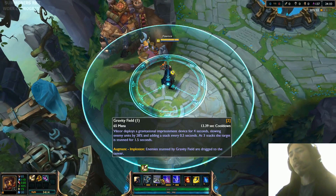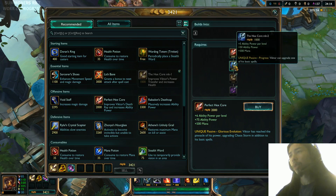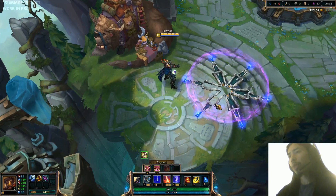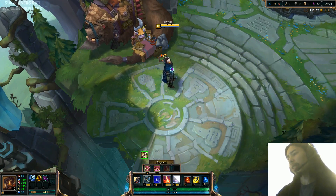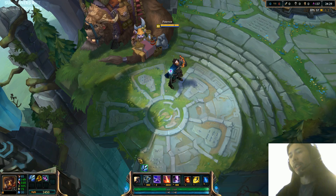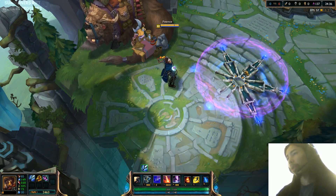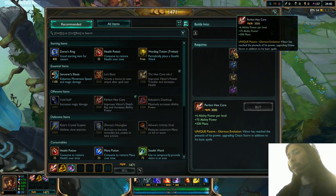They changed up how that works a little bit. Next, let's get Hex Core Mark 2. What this does is the gravity field — when things get stunned, they get pulled into the middle of the field. I'll show you that in a second when I go find some minions. Everything gets pulled into the middle. That blue thing you see there is the difference in the graphic, with a perfect Hex Core.